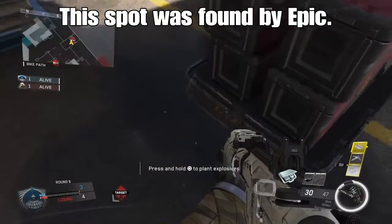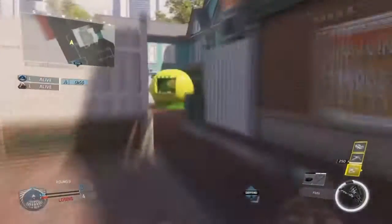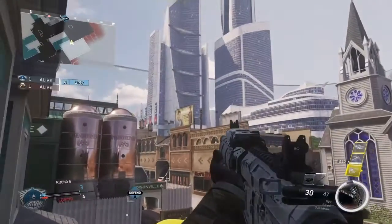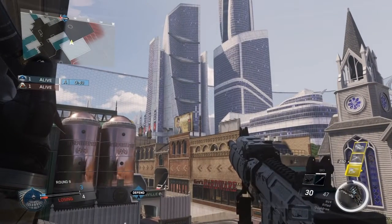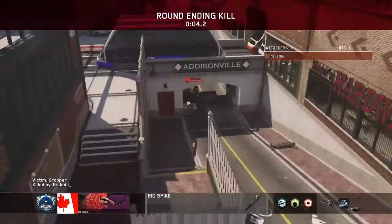For the final spot of the video, you're going to plant where I show you, then run over to this building, jump up onto the roof, get yourself stuck in this corner, and line up the left tip of your left Biospike crosshair with the top right corner of that billboard in the distance, then throw when you know the enemy's defusing.